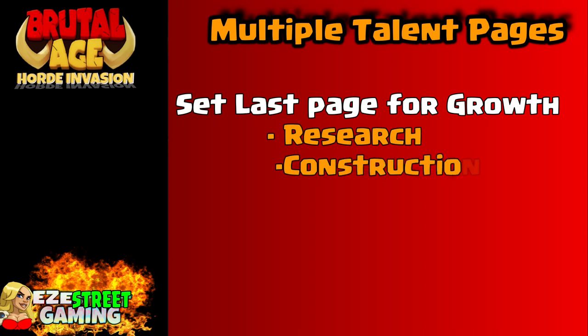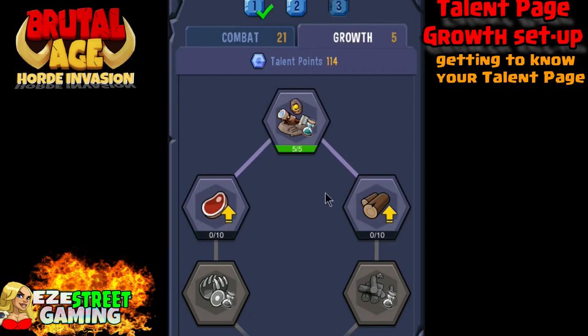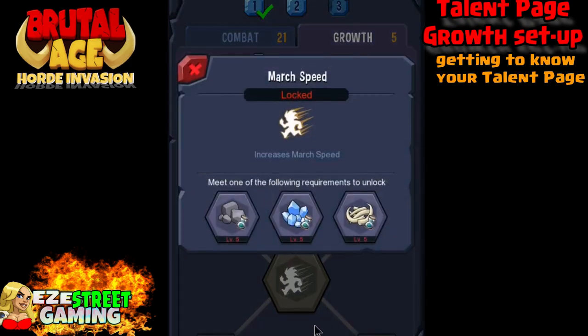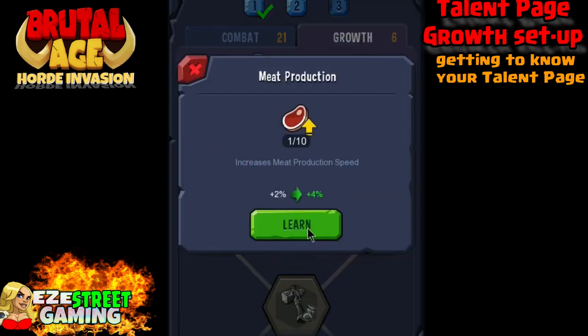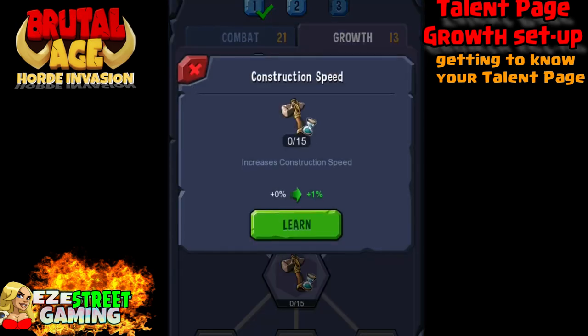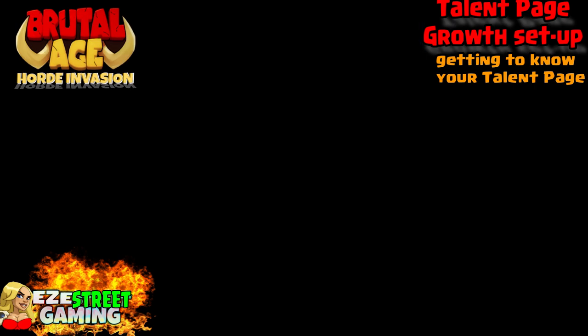Last, you want to set up your growth page. For newer players, you'll set up one page that has research, construction, production, and the first training — get all 15 of those in — and then gathering. So you'll have everything except anything to do with war, because this talent page you will switch away from if you're going to do any kind of war attack. On the growth page, we are not going to put any talent on troop attack, troop defense, or troop health. The only combat-side thing we'll do is get through the first training and maybe max it out, which I think is 15, so you don't have to switch back and forth every time you want to train.